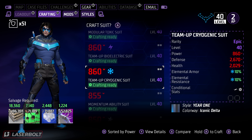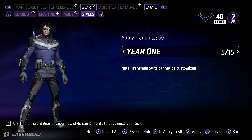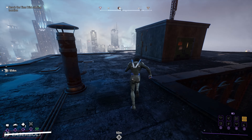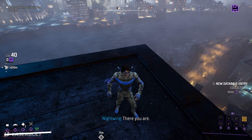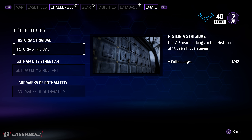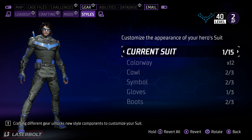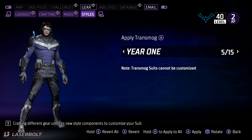For example, if it says Year One, you won't be able to unlock the suit just by crafting it because it is tied to a specific requirement. The Year One suit can only be obtained by collecting every single Batarang found within the world — that's going to be within the challenge menu under collectibles. Once every single Batarang is collected, you will be awarded the Year One suit for every single character — Batgirl, Robin, Nightwing, and all of them.